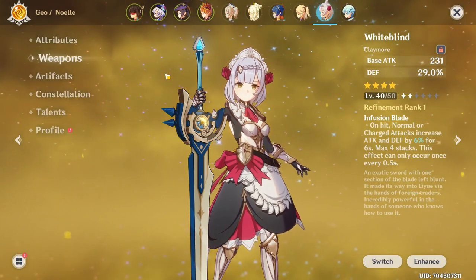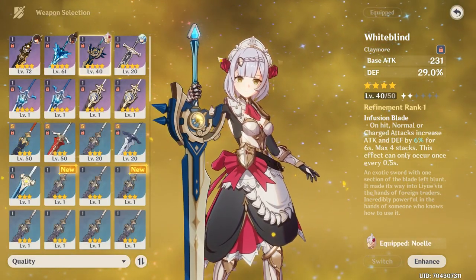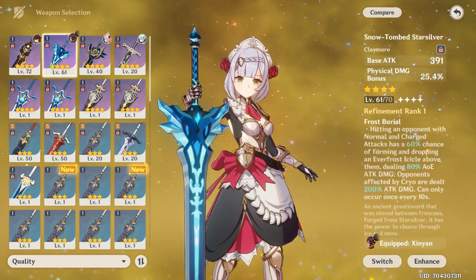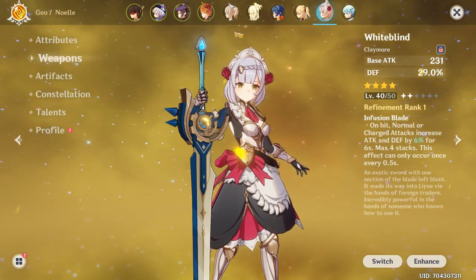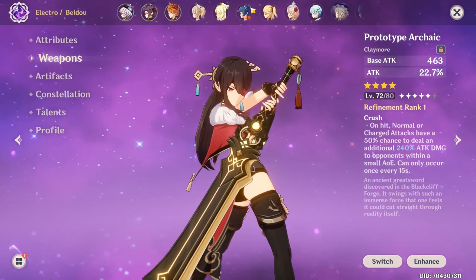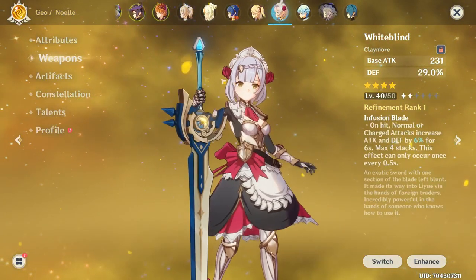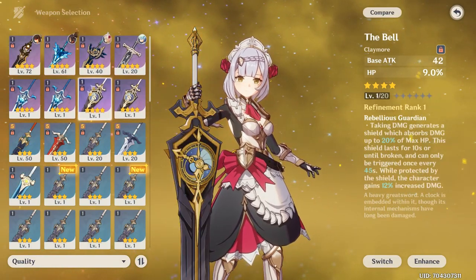Your free-to-play best-in-slot weapon for Noelle is White Blind, which is a weapon you can craft. However, other weapons you can craft with your prototype are the Snow-Tombed Starsilver and the Archaic. The Archaic and Snow-Tombed help a lot more characters — if you forge a White Blind it's only for Noelle. If you've got a spare prototype claymore, use it. I use Beidou and some people use Xinyan or Razor, so if you're using more than one claymore, craft the DPS ones you need first before going for White Blind.